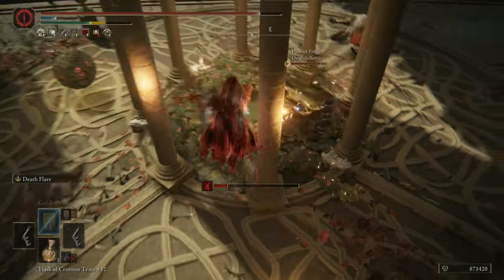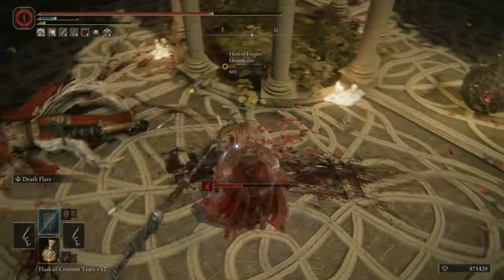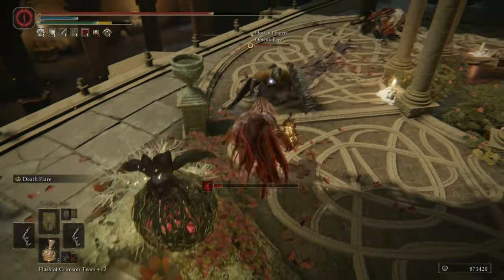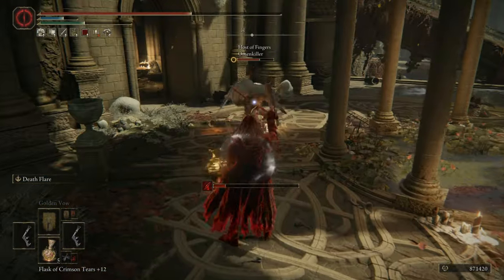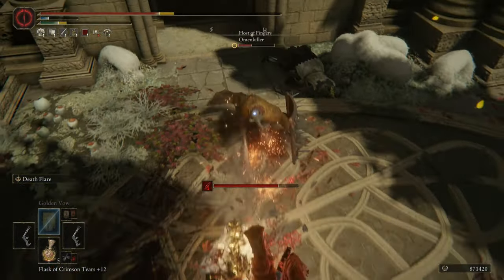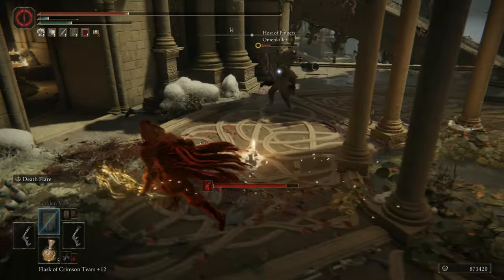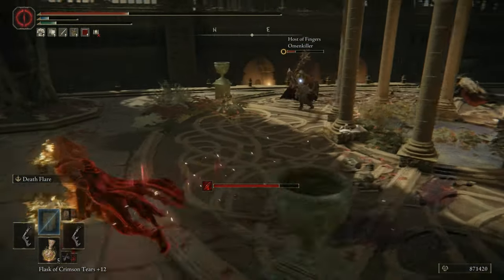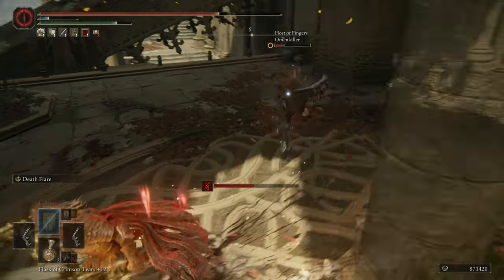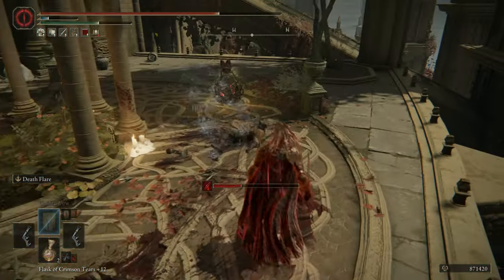Yeah, put that shield up! Drink - nice. This is my chance actually. Good. Almost - can you drink? Okay, drink. Oh we're so close. No. I hit them like 10 times or more and still no death - I didn't have Golden Valor or anything.